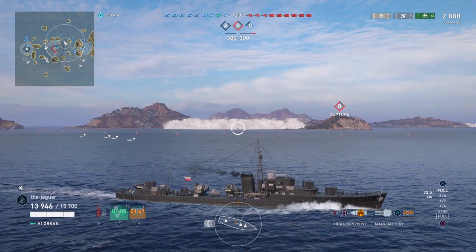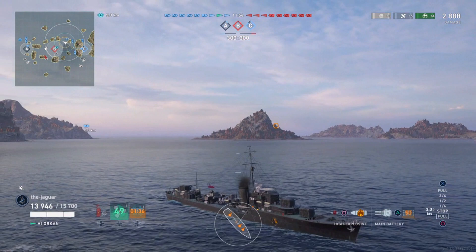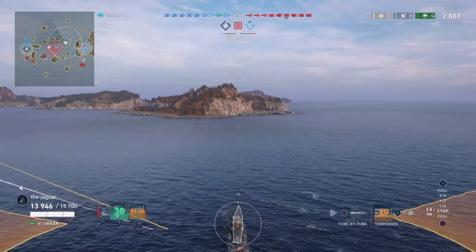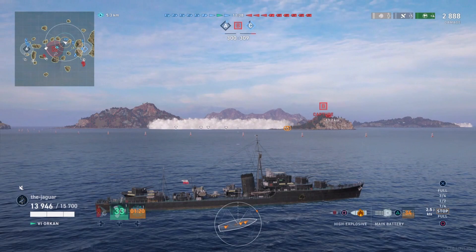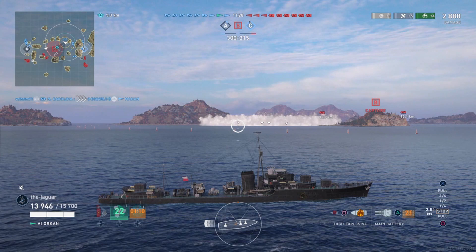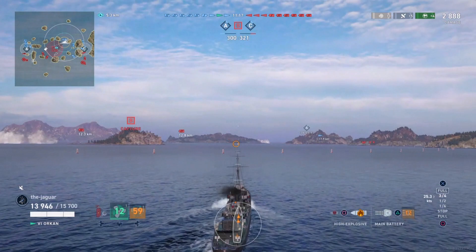A lot of times these guys will just sit in the smoke screen, which makes them an easy mark. I can see on the side of my Orkan there's a big hole in the hull — you can see it glowing there, kind of cool graphics. I've got a friendly battleship here which will attract some fire. They've already got B, so that's not good. We'll try to get in here and take C — we almost had it but it got reset.